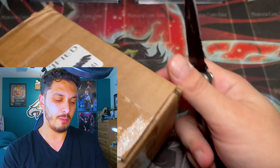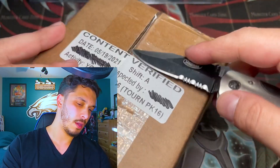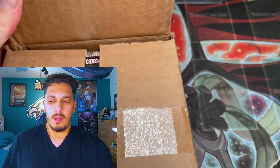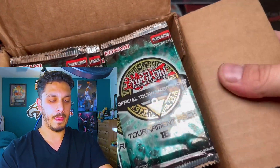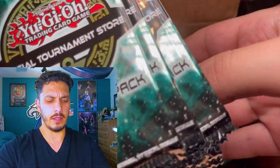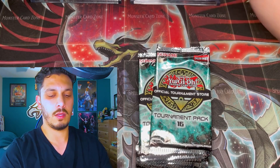Before I continue blabbering on, we're going to crack the seal on OTS-16 folks. We've cracked over 75 of these and we still didn't pull that Cyber Dragon. Fingers crossed the hunt ends today. Hopefully we can draw on the powers of Sir Ruxin, who I believe pulled it in like the first few packs. So we're just going to take a few here to start off — rub on the Gem Mint Cyber Dragon Ultimate Rare for good luck. Here we go folks.